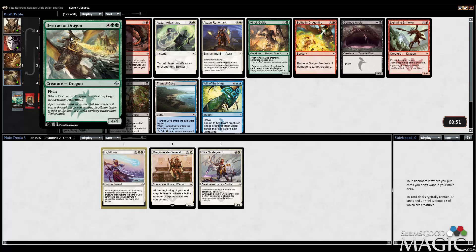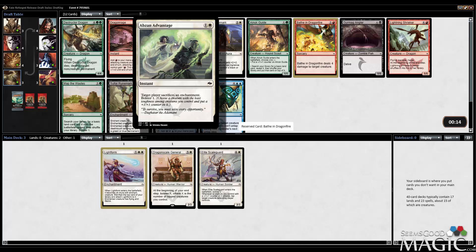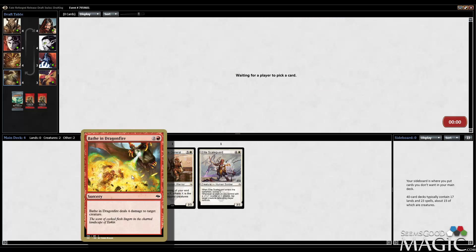I can take the Bathe in Dragonfire. I do like the Destructor Dragon, but if I take the Bathe in Dragonfire I can still go Jeskai or Mardu. If I take the Destructor Dragon I have to do Abzan, which is probably fine, but if I'm Abzan I almost would prefer to go more of a black-white route just because of the lord effects and cheaper creatures. I'm fine taking the Bathe in Dragonfire — it kills things at a relatively conservative price and keeps me open to multiple archetypes. I'm just going to take the fine removal in Bathe in Dragonfire.